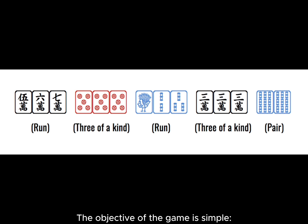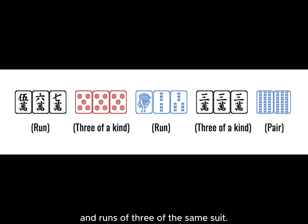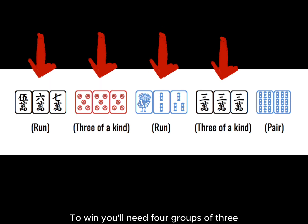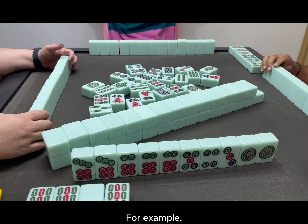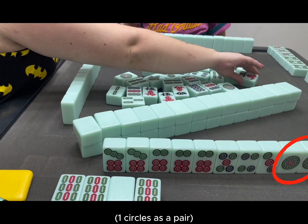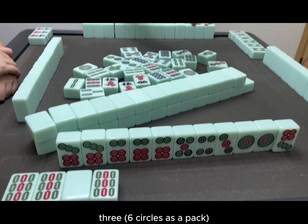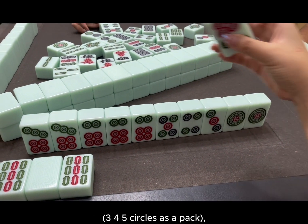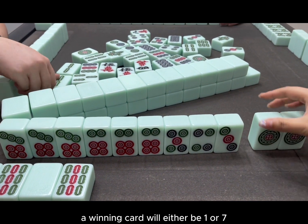The objective of the game is simple. You're trying to collect three of a kind of the same suit and runs of three of the same suit. To win you'll need four groups of three — either three of a kind or a run of three — and one two of a kind. For example, a winning hand would be two one-circles as a pair, two seven-circles as a pair, three six-circles as a set, and three four five circles as a run. A winning tile will either be one or seven.